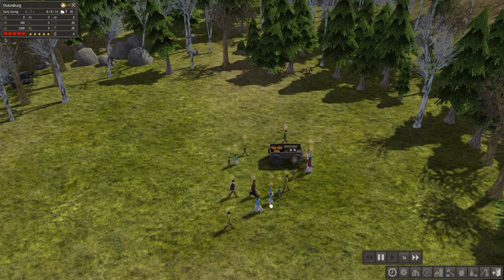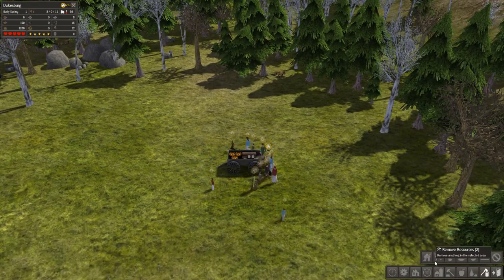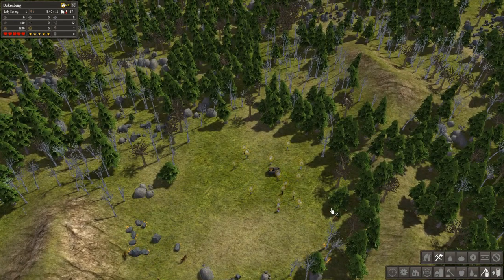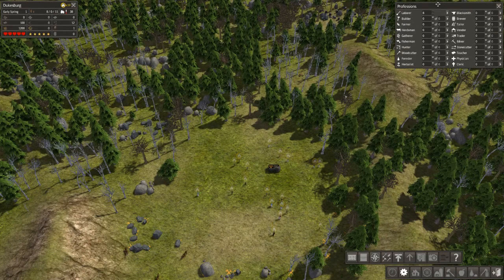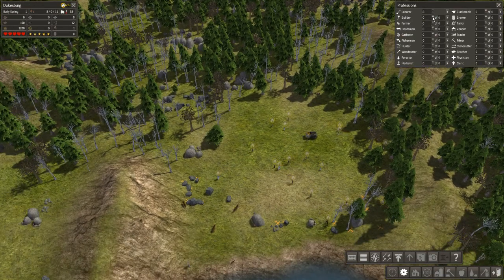Let's get after it. We're going to turn the time on. We need to assign people to do some things — first let's have everybody start clearing some junk out. People that aren't assigned specific tasks are laborers. As we bring up the professions window, you can see all eight people are assigned as laborers. What I like to do is immediately assign three builders — these will be people to construct things.